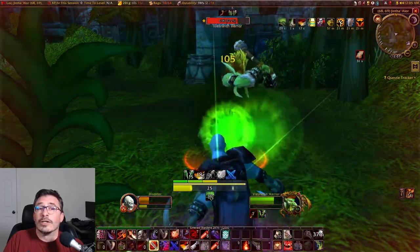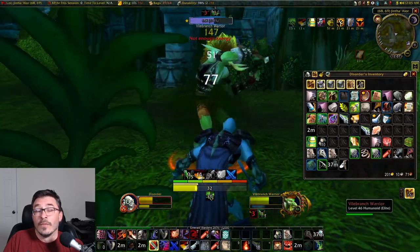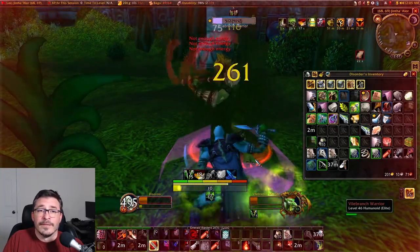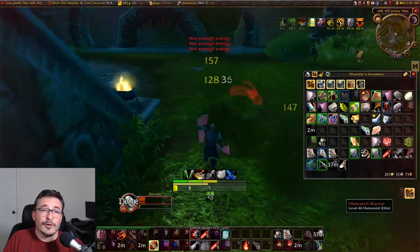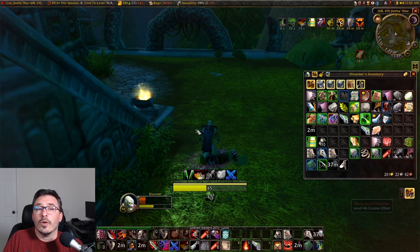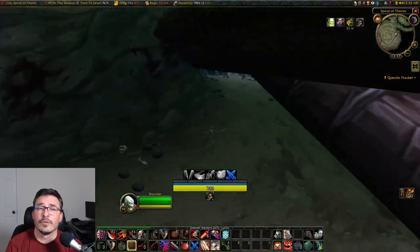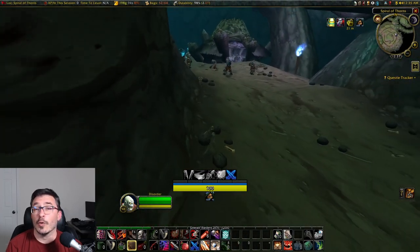Next, head to Jenthalor in the Hinterlands to kill trolls for the drought. These trolls are elites, so finding a group makes it easier, but you can solo them — it's just going to take a little longer, as you'll need to sit and eat to heal after every fight. Eventually, one of them will drop the Wild Whisper Drought you need. Once you have it, go into Razorfen Downs and kill Amnennar the Coldbringer.